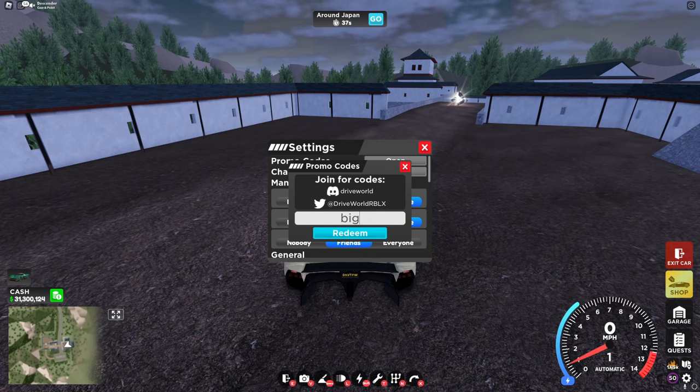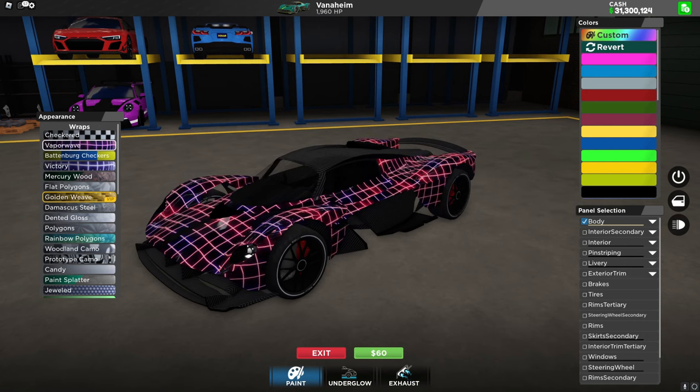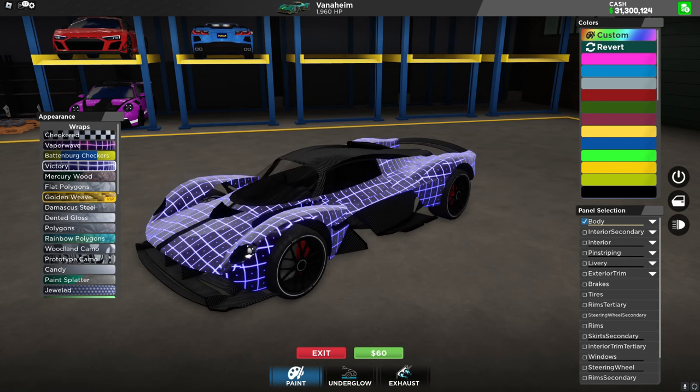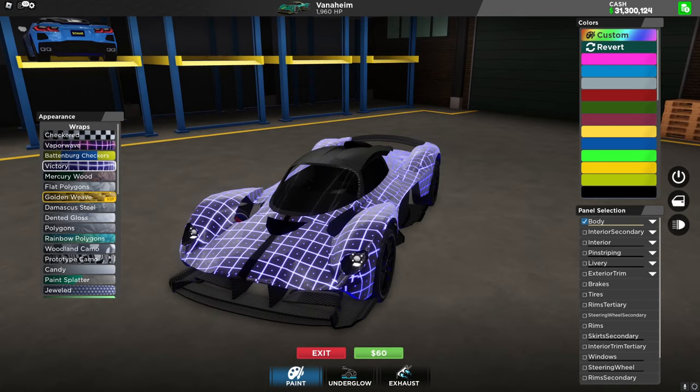And now if I go in here and put in the code BIG underscore W, this is the wrap that you'll be given for using this code, which looks basically the exact same as the vaporwave wrap. So if you already have this, you don't need this. And if you never got the vaporwave wrap, then you could just use this and they basically look exactly the same.